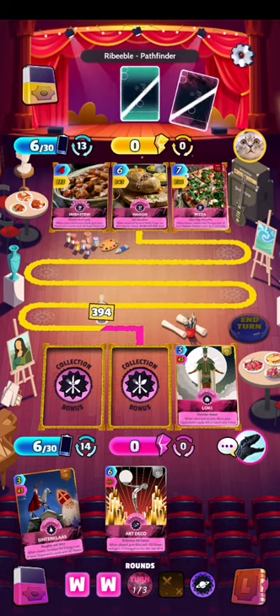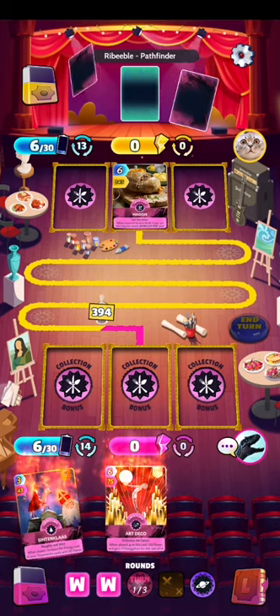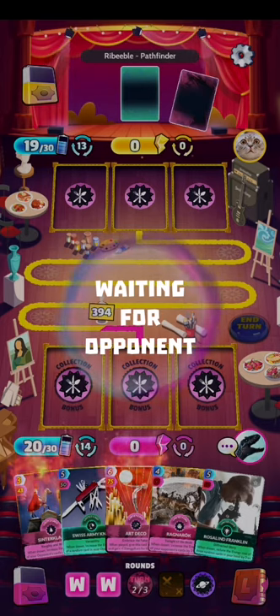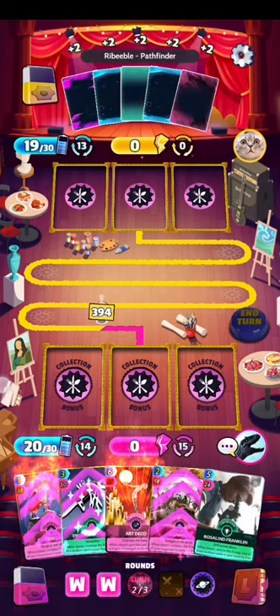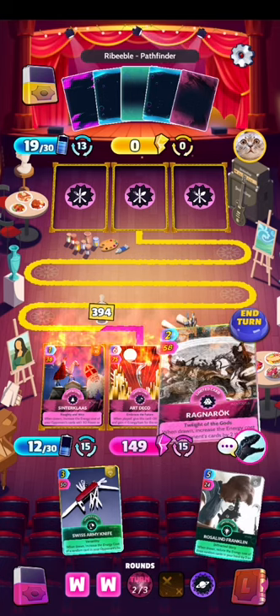The opponent is using the weak foot arena, so this round is lost for us — it's okay. Let's increase their card costs and get rid of some cards we'll need later.